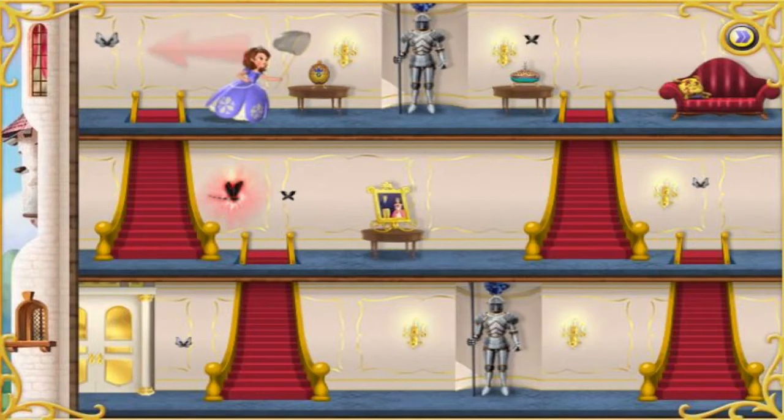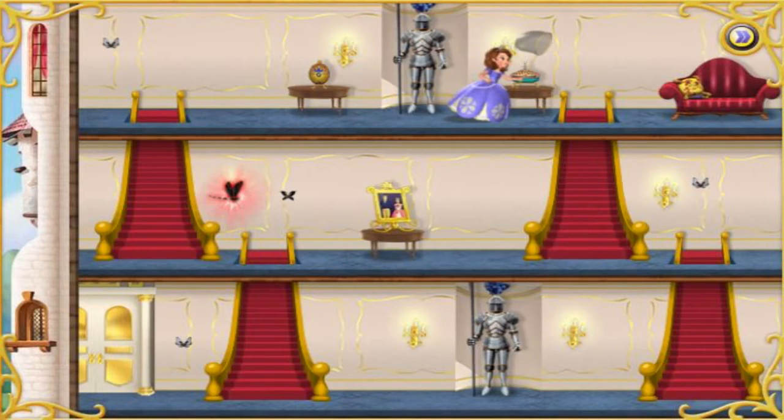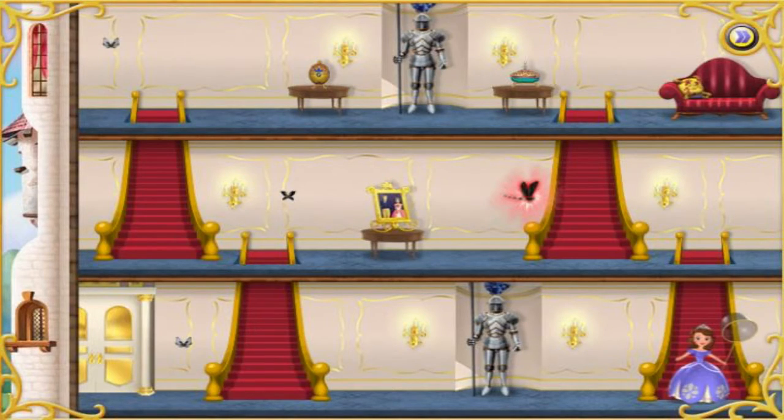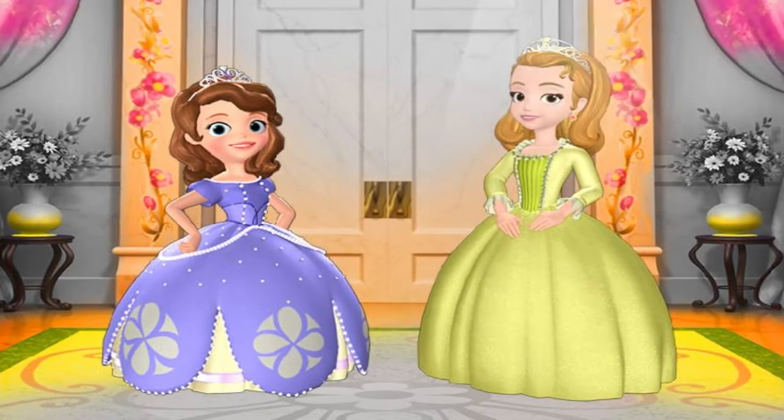Guide the princess towards the black and white butterflies by tapping or clicking on the screen where you want her to go! Collect as many butterflies as you can and earn points! But watch out for dragonflies — if you bump into them, the princess will forget what she's doing! We princesses have to help each other! Would you like to help Amber? Or me? Great! Now let's go find those butterflies!